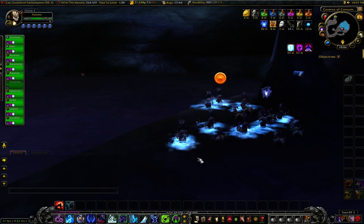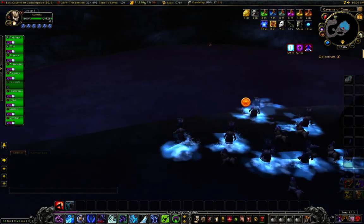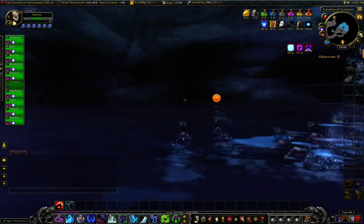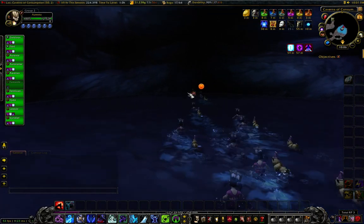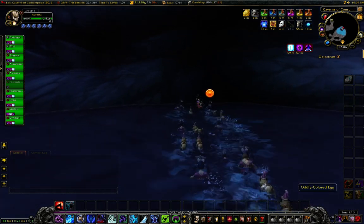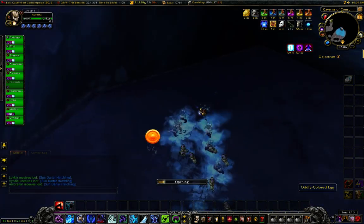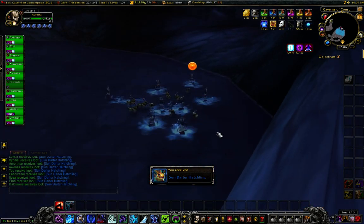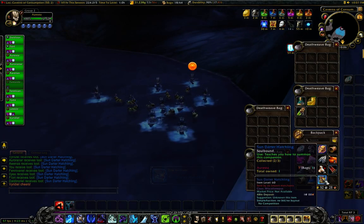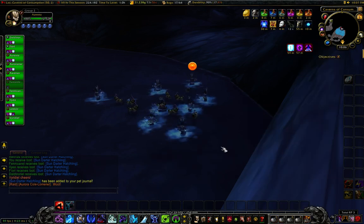Fire water off, Scroll of Intellect on. Once that's done, we go down here and we get our pet. We got our eggs — we have successfully broken into the hatchery and retrieved the eggs! Now everybody has a lovely Sun Darter Hatchling.